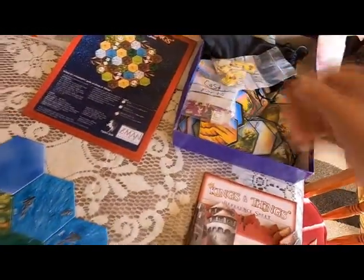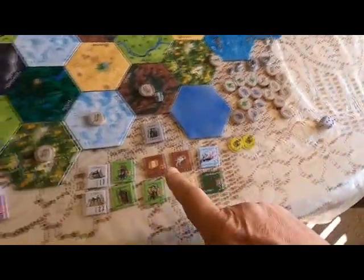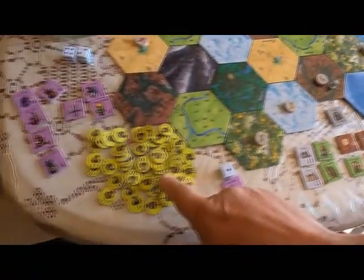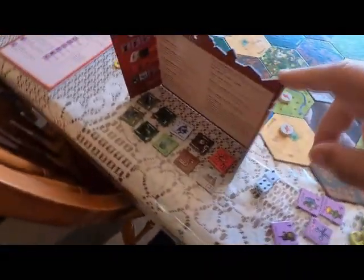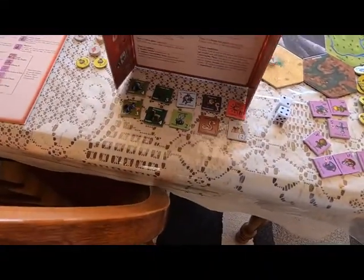Everything's paper, cardboard. Unlike this game where you got plastic pieces of the citadels, big wood pieces of these control markers, and then these thick chits of your creatures.